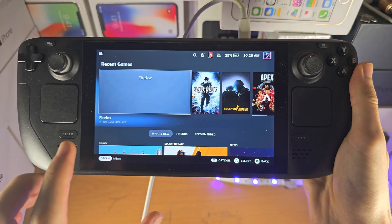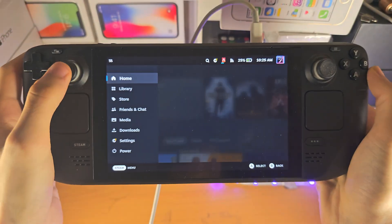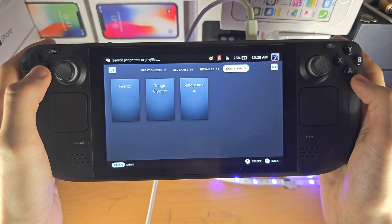Welcome everyone. To check the Steam Deck game compatibility, you're going to click on the Steam button here. And if you want to check your library first, just click or tap into the library.